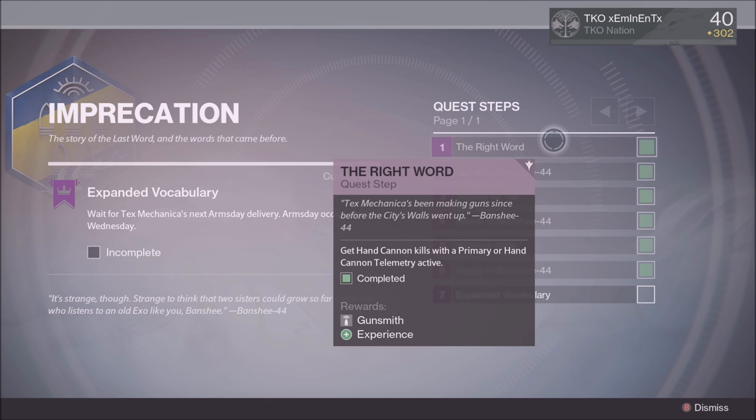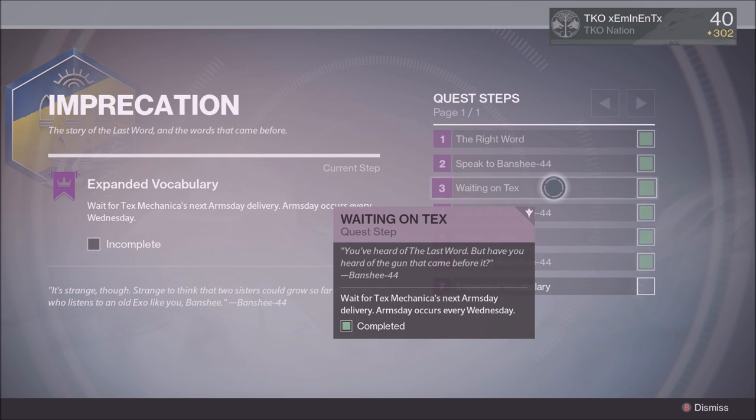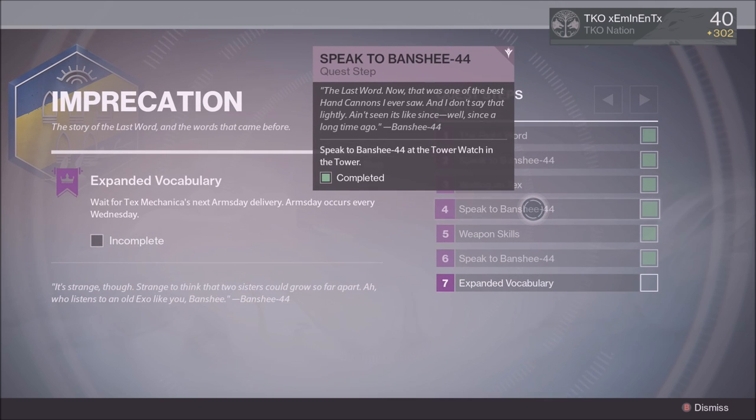Step one: first off, you need to be Gunsmith rank number five to even get the quest line. Then you get 75 hand cannon kills with a primary hand cannon telemetry, go speak to Banshee, and wait for Arms Day — which occurs every single Wednesday. The next step is to talk to Banshee and you will receive the common version of the First Curse hand cannon, which is called the Imprecation.